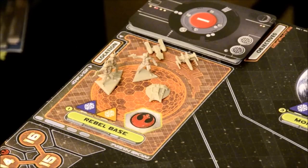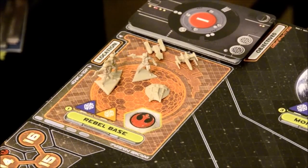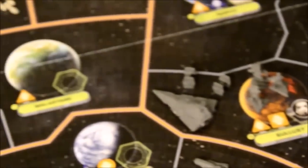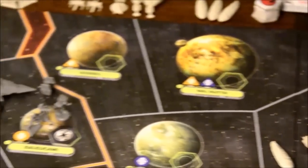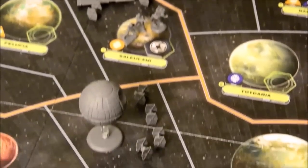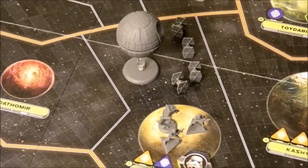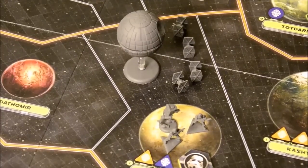The Rebel Base is treated just like any other system and can house troops that can leave and arrive, but it actually represents one of the other systems on the board that must be kept secret from the Imperials. Therefore it's dangerous to move your troops away from the hidden Rebel Base, because that will reveal your position. Each player starts with several systems under their control — Imperials always start in Coruscant — and you draw cards from the probe deck to determine Imperial and Rebel starting systems, then distribute starting units appropriately.